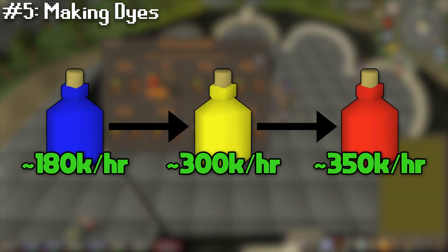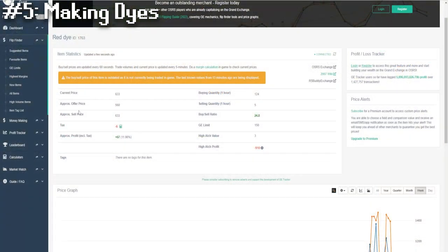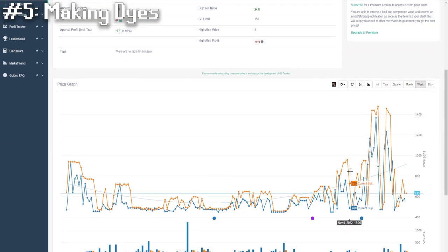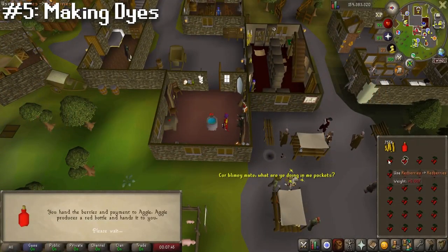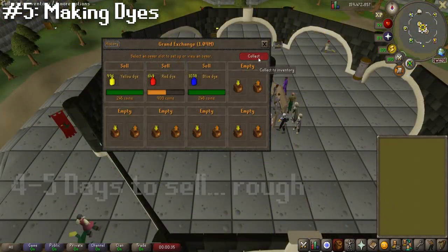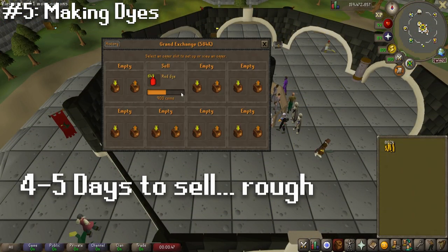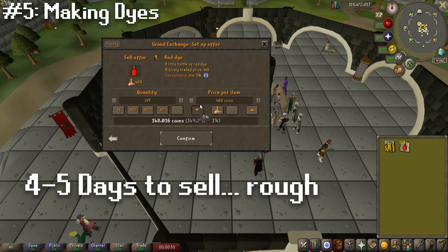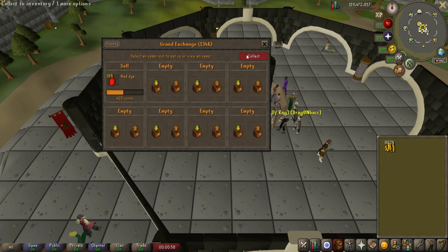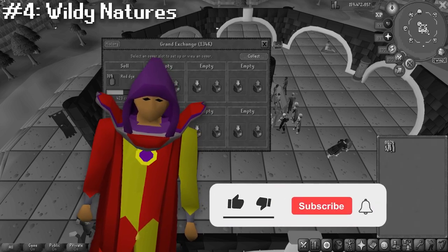After the dyes finished selling, the red dyes are the most profitable right now by far — however, if you're watching this video in the future, I'd recommend checking the GE prices to see if things have changed. This is a pretty solid method, but the big downside is that the dyes took forever to sell on the GE, so maybe just do this method for like 20 to 30 minutes at a time so it doesn't take forever to sell.